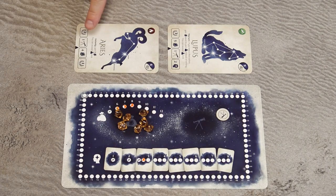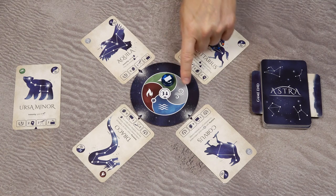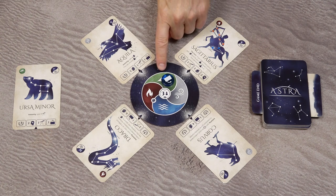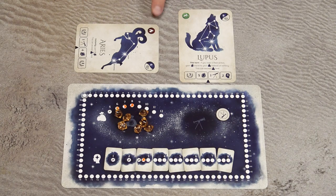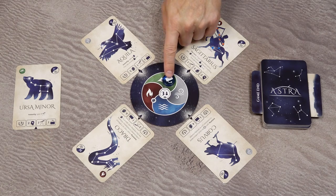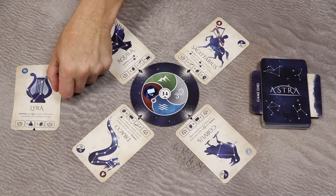In the second step of the rest action, you reactivate some or all of your constellation cards. Check the active sphere on the sphere board — there are four elements: earth, wind, water, and fire. You may reactivate all your constellations with the active element. Immediately after reactivating, move the sphere marker to the next sphere. Whenever the sphere marker passes over a special symbol, discard the top card of the draw deck to the discard pile.